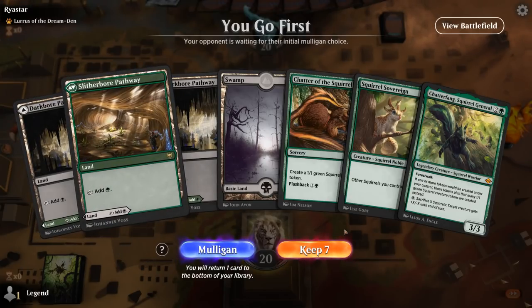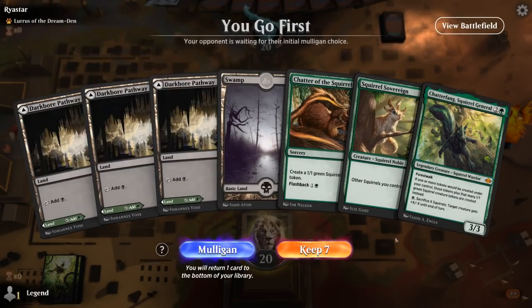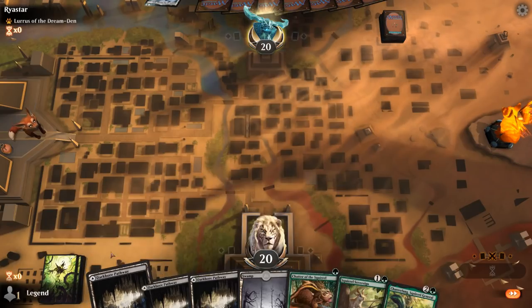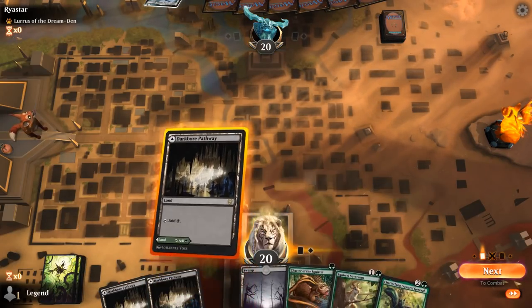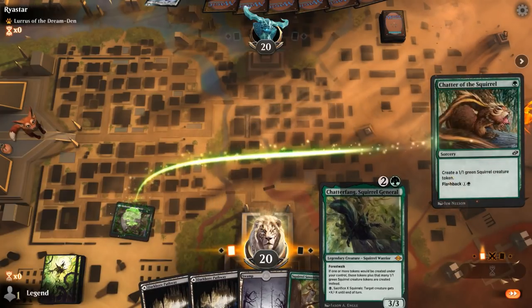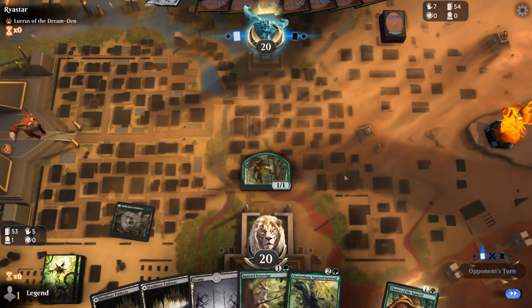We're on the play with a reasonable hand up against a Lurrus of the Dream-Den deck — could be a Spirit Dancer deck, in which case we'll need Chatterfang as removal. It's a bit land-heavy, but Chatterfang does give us a mana sink, and so does Chatter. We could make an argument for not playing Chatter turn 1, because if we wait until after Chatterfang we can make extra tokens, but we still have the flashback mode.